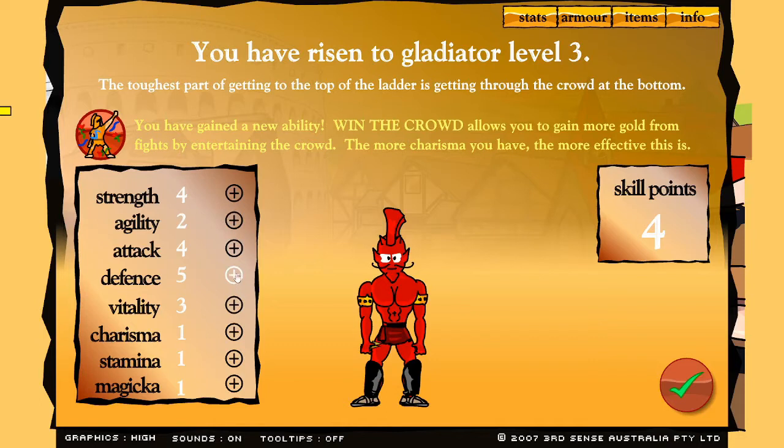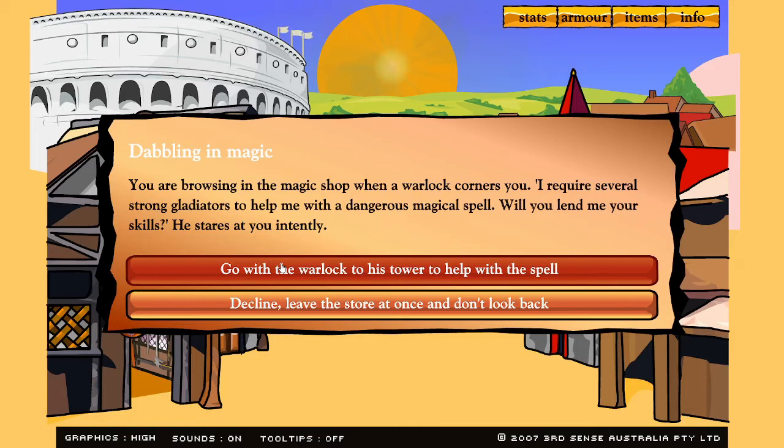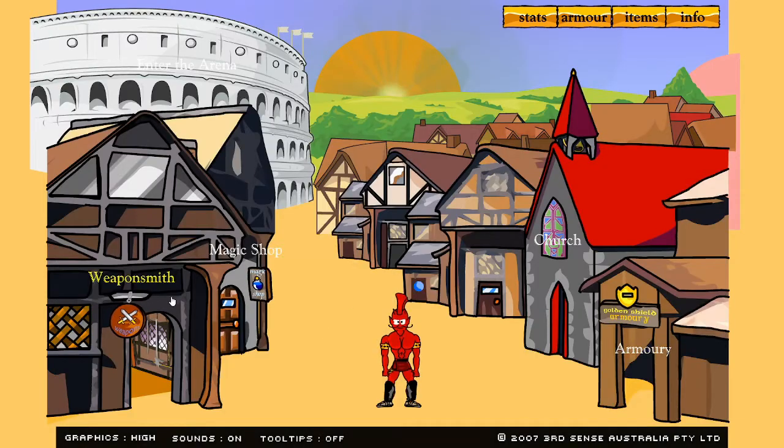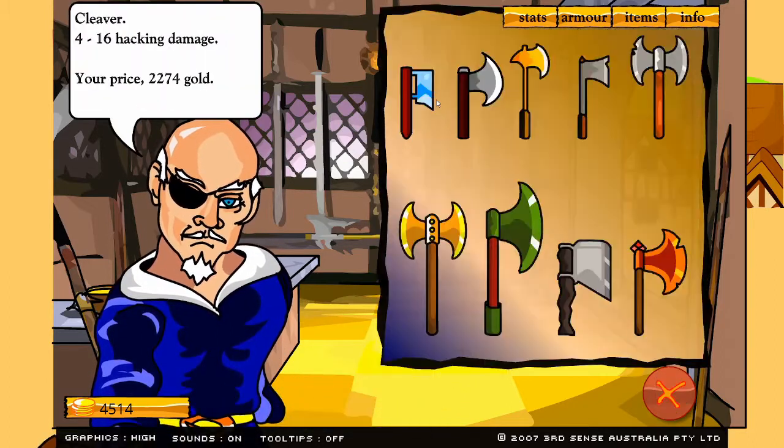Let's get my attack — we'll go with agility and then strength. Dabbling in magic: 'You are browsing the magic shop in a warlock corner. I require several strong gladiators to help me with a dangerous magical spell — will you lend me your skills?' Yeah, why not? Along with several warriors, you watch the magician open a portal and hold back whatever comes through — several elemental fiends leap at you, but you make short work of them. The magician returns: 3,600 gold pieces for each warrior. That's what I'm talking about — sometimes you just gotta go with it.